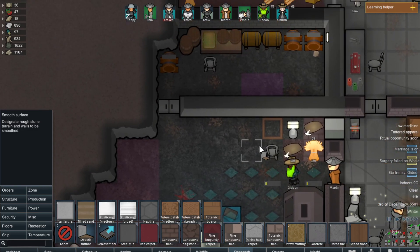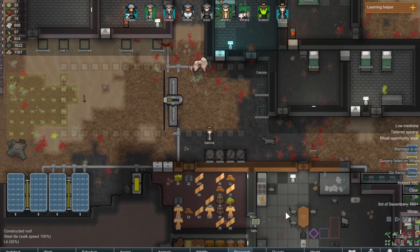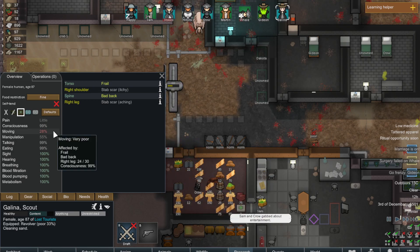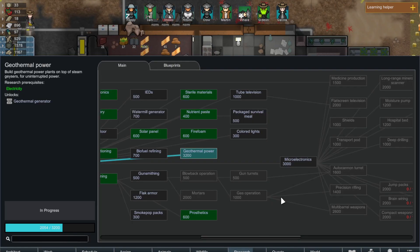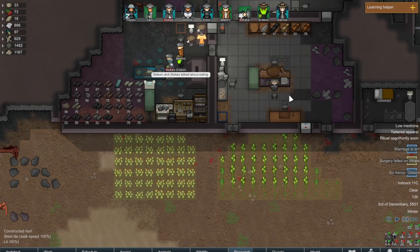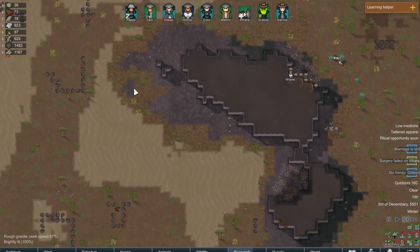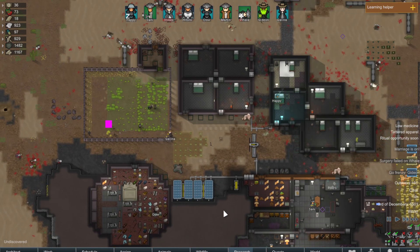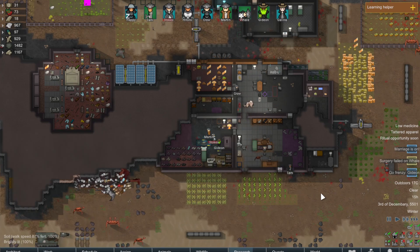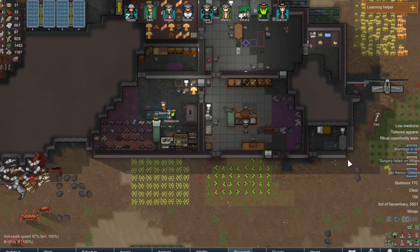Smooth this surface. Galena, you're frail so your movement is affected. My steel's not getting hauled in really. Sam, I want you on hauling versus cleaning.